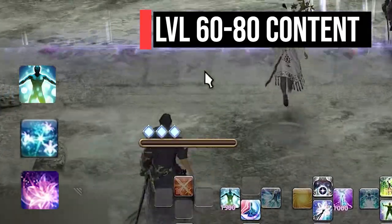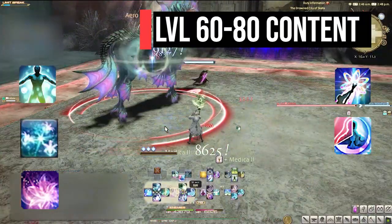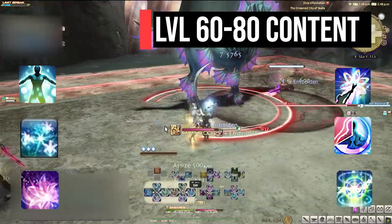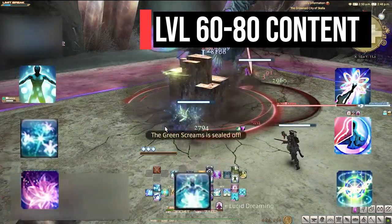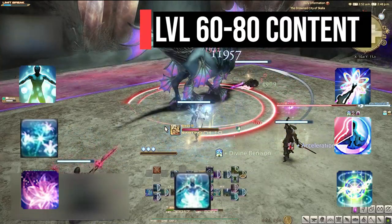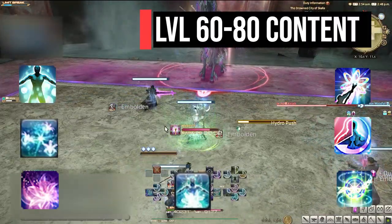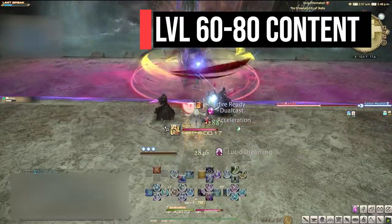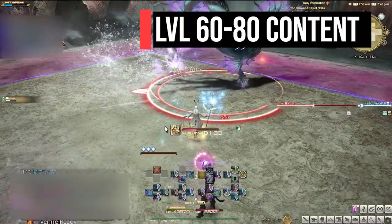Level 58 skill Thin Air pairs with Presence of Mind to cast quick and free Holies. Level 70 Plenary Indulgence can be used right before Medica Two for a double-stack Regen effect. Level 76 Afflatus Rapture gives free group healing — think of it as a no-cast-time Medica. For most casual content, Medica Two is enough to heal through AoE or room-wide damage, paired with Assize, Asylum, or Afflatus Rapture. I don't think I ever used base Medica once I got Medica Two.